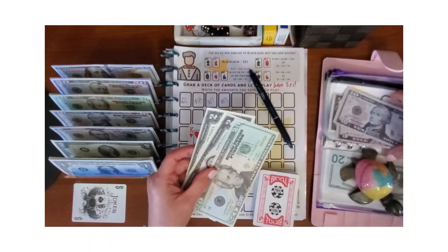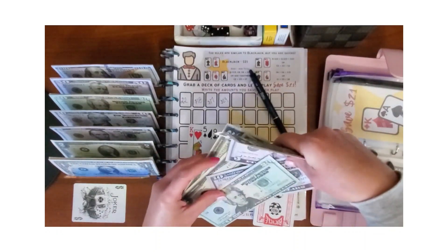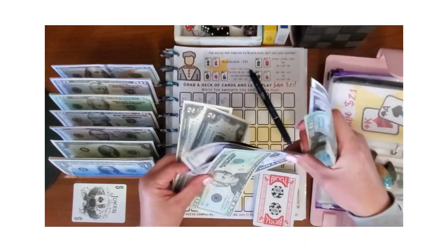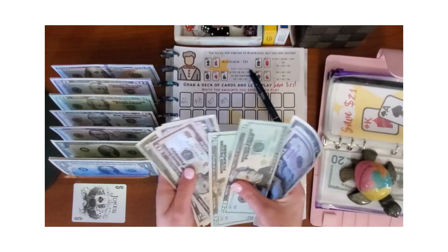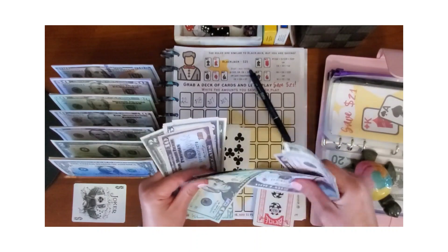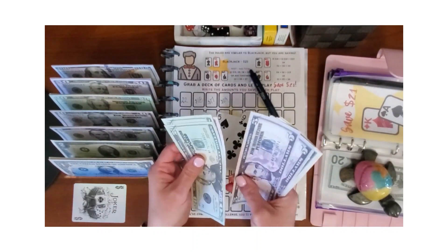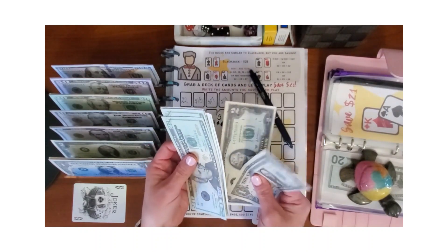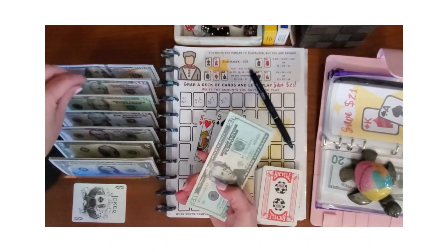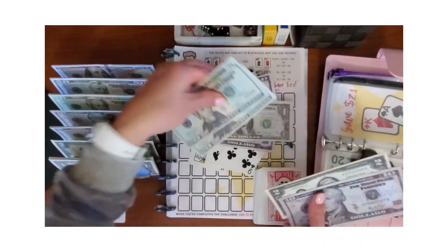I'm going to go ahead and organize this money and condense it so I have the right denominations for my other savings challenges. Counting out: $20, $40, $50, $60, $65, $70, $72, $74, $76, $78, $80, $81 — so we have $81 total set aside.